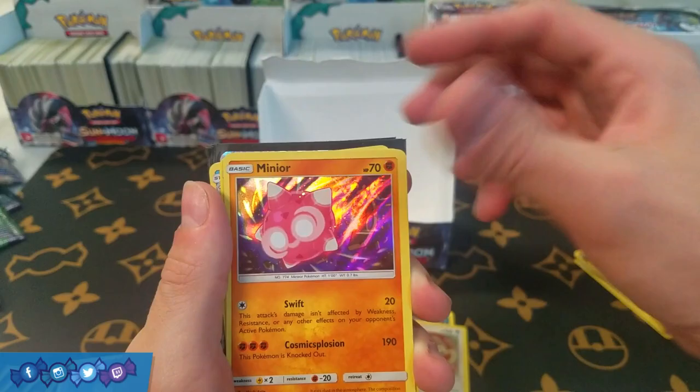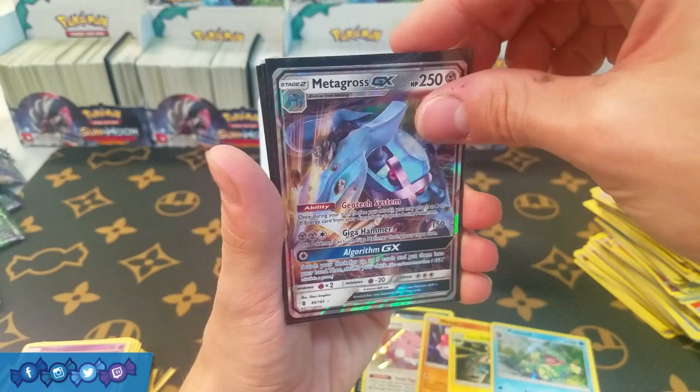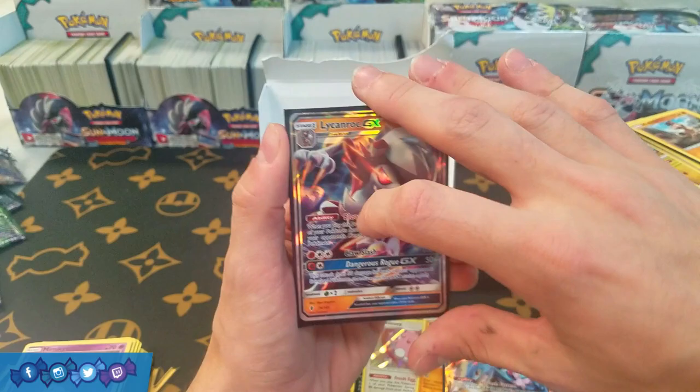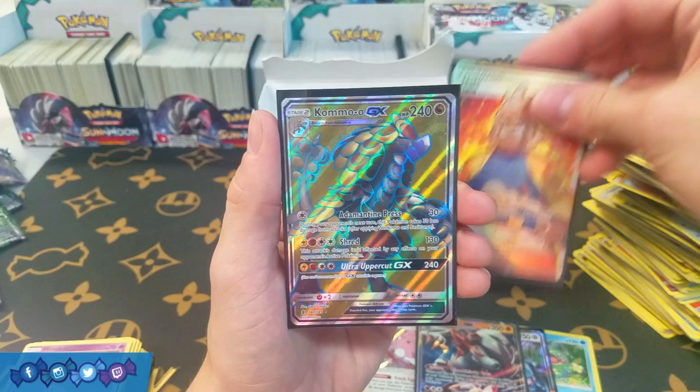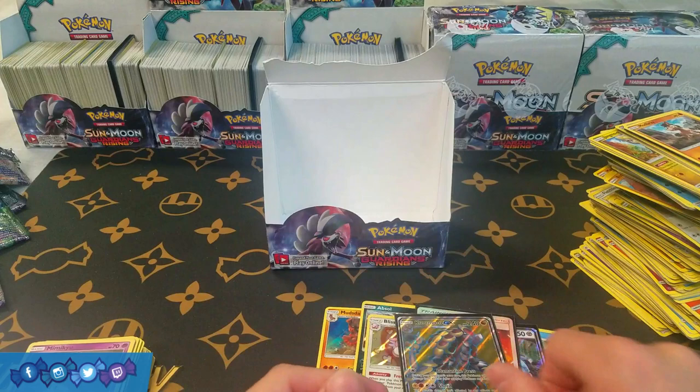Alright guys, so for our holos we got Mudsdale, Absol, Blissey, Minior, Alolan Golem, and Politoed — six holos, which is the average as far as holo pull rates. For our Ultra Rares, we got Metagross GX, Lycanroc GX — that was probably our most playable card — a Full Art Hala, which is nice, and a Full Art Kommo-o GX. I love Kommo-o, so it hurts me to talk it down, but this card is terrible. Four Ultra Rare pulls — four.